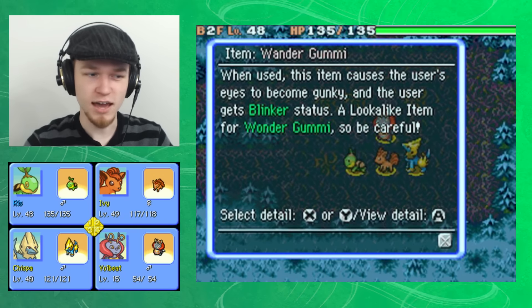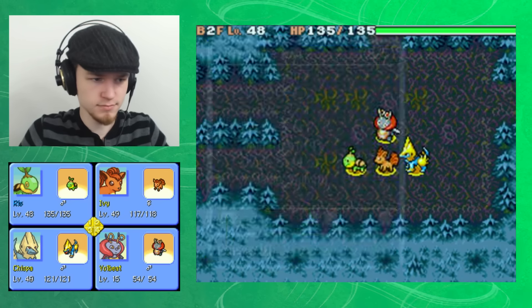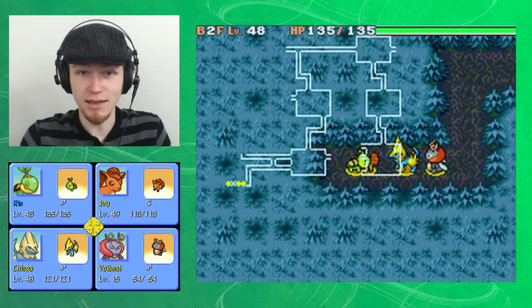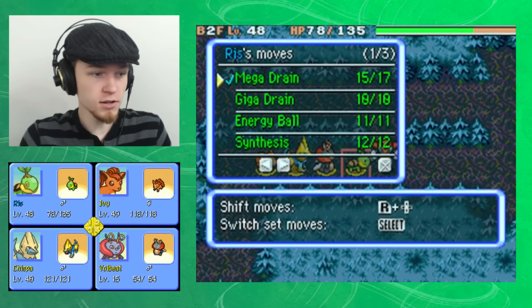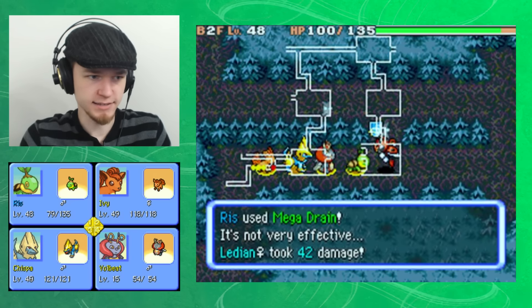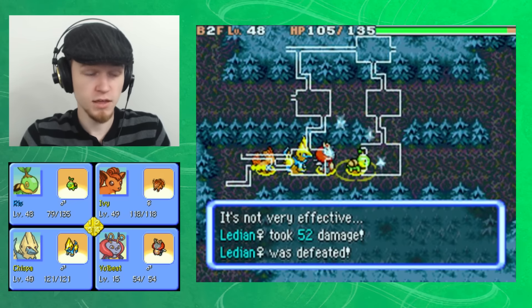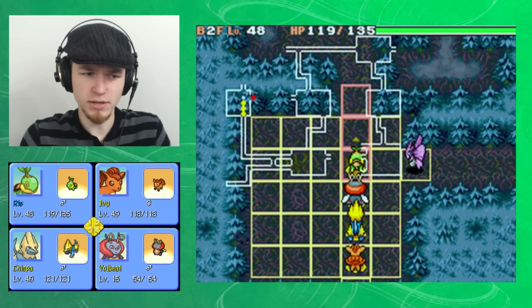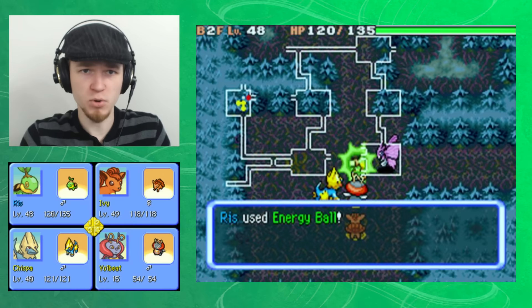When used, this item causes the user's eyes to become gunky and the user gets Blinker Status — a lookalike item for Wonder Gummy, so be careful. Ow! That's hardly fair! Now we know Ledian is a Pokémon we really need to fear, because it doesn't matter if I'm in front of Volbeat or any of my Pokémon — it can attack everyone in the room, and it's pretty powerful.